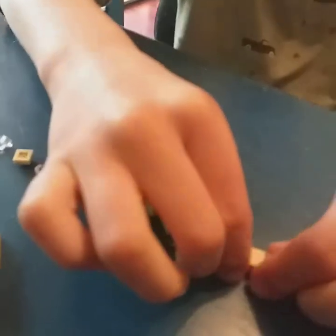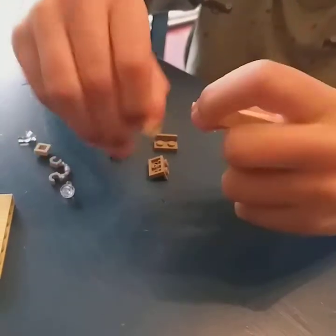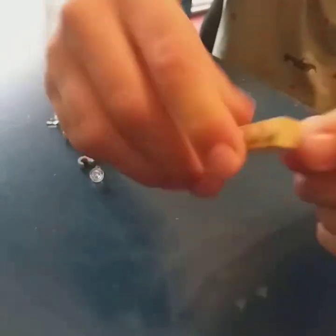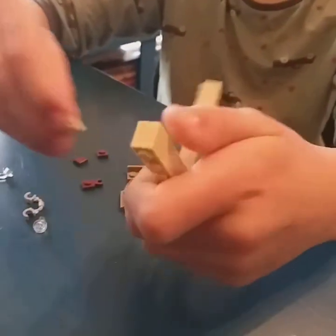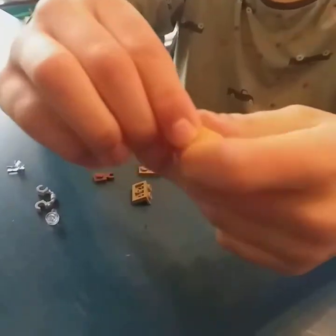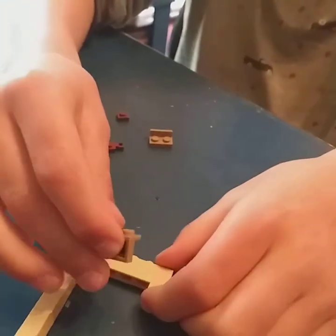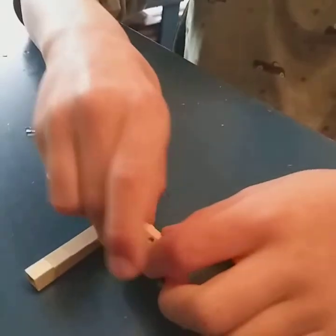First you're gonna grab five 1x1 bricks and stack them on top of each other. Next, get a 1x6 and place it like so, so you have something like this. Then get a 1x1 studded tile and place it at the end, along with some of these pieces — I don't know what they're called — placed like that. Put that aside.